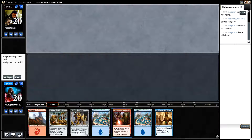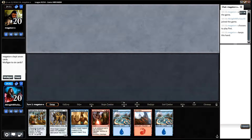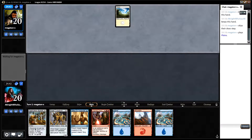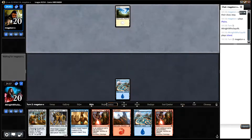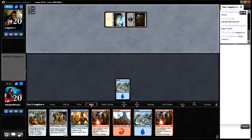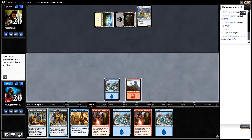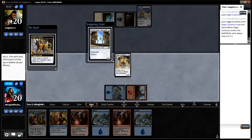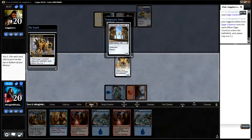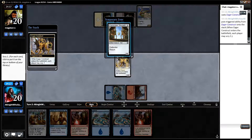All right, we are on the draw, round one, and the sand looks pretty good. If this sand is bad then I think our deck is bad, because sand does what our deck is trying to do. Another sabotage. Skygate does live through sabotage, which is nice. The problem is we kind of want to dig for a mountain - our hand doesn't really do much, so let's put this on the bottom.